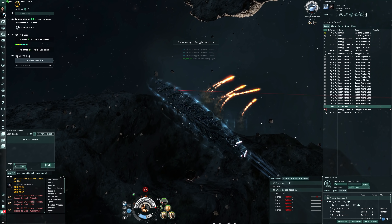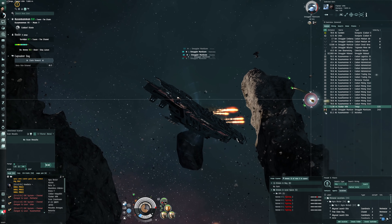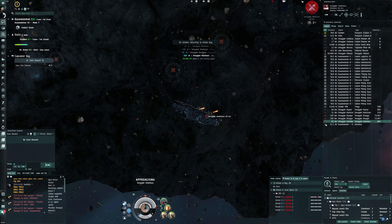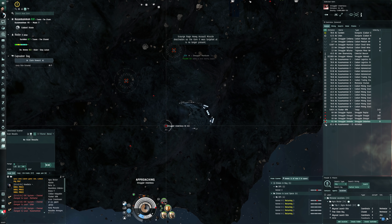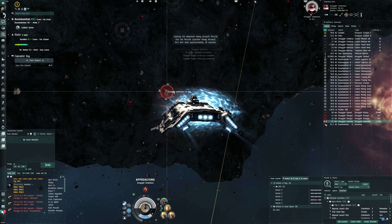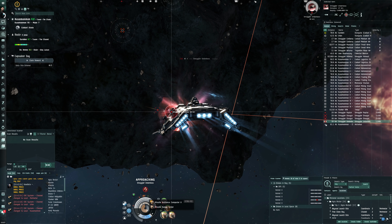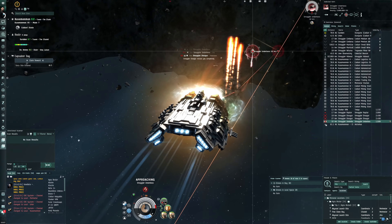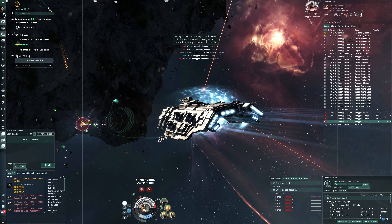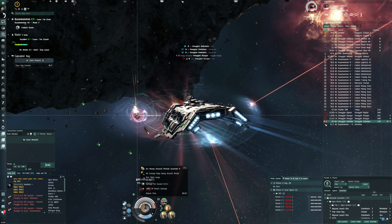Some of the drones got the Manticore. You really feel their HP with those resists. Oh, there's the boss — recall the drones. Maybe we can use javelin ammo since the boss is very far away — 42 kilometers with both missile guidance computers in range mode. But the Tengu is already on it so we're probably going to lose this boss. At least the tank test will be informative.